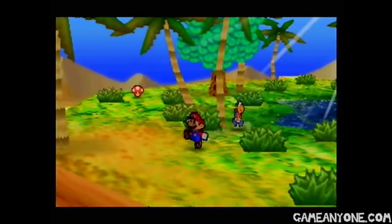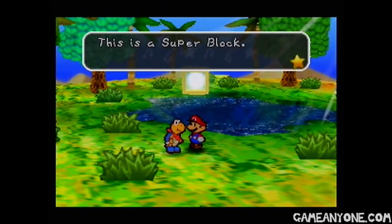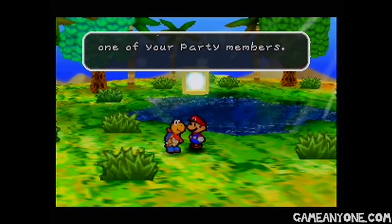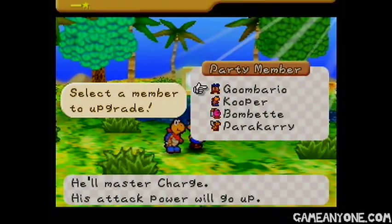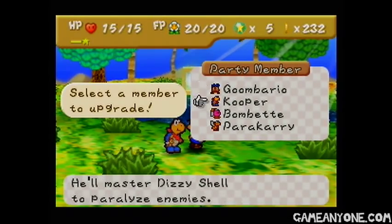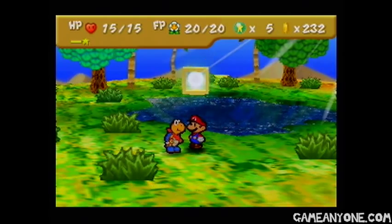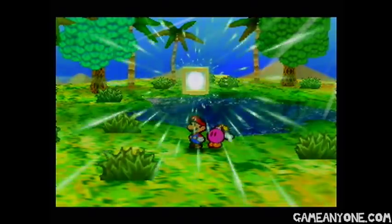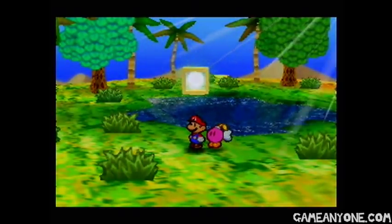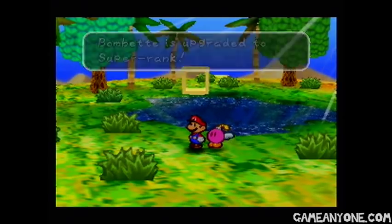If we come down here — there it is. There's this block here. We haven't seen any of these yet. This is a super block. With this, you can upgrade one of your party members. The member you upgrade will gain attack power and will also master a new ability. So we can pick which one of our party members we want to upgrade. I always go with Bombette because she'll master Powerbomb to attack all on-ground enemies, and that's really useful. With that, Bombette is upgraded to super rank.